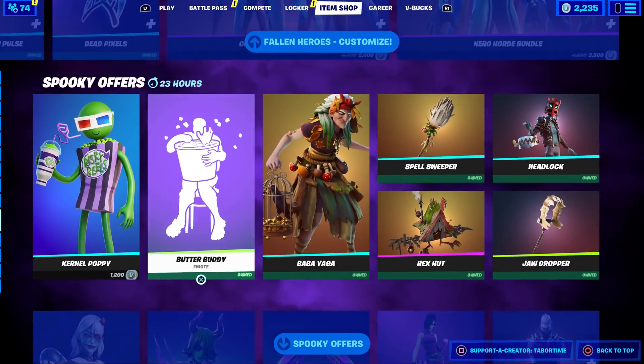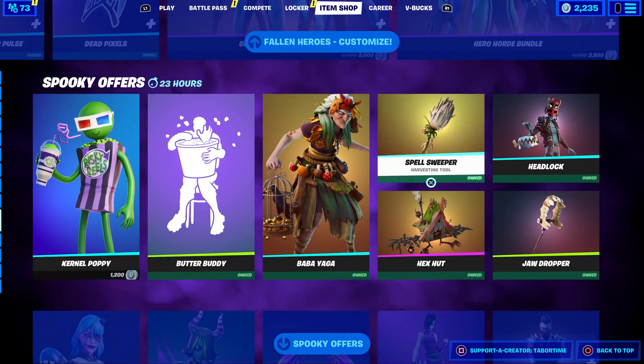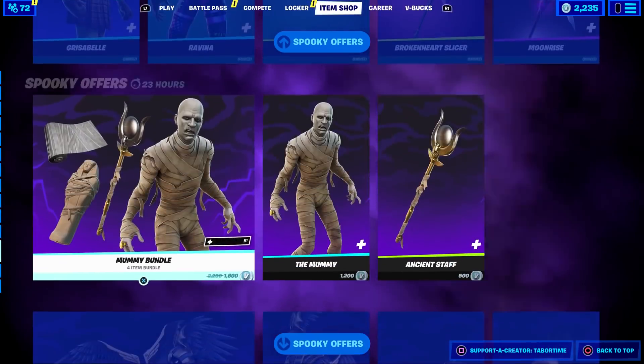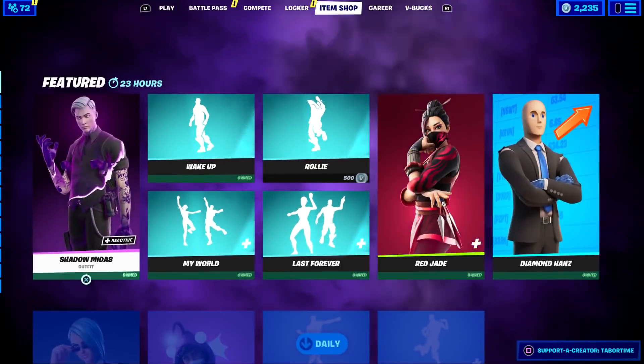The Fallen Heroes customizable zombie superheroes bundle is still here — I did a full gameplay review on that. The Gear Bundle is available too. Colonel Poppy, Butter Buddy, Baba Yaga, Headlock, Grizabelle, Raveena, Jet, Sanctum, Mummy Bundle, Graven Bundle, Crypt Crashers Pack, and the Ultimate Reckoning Pack are all still here.